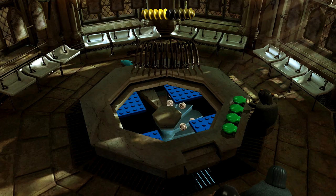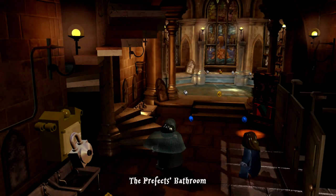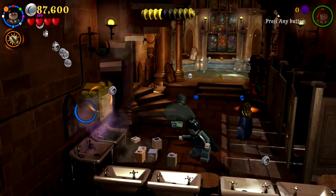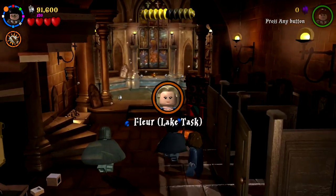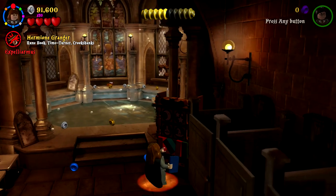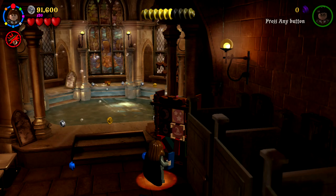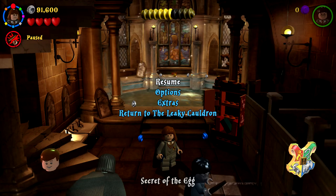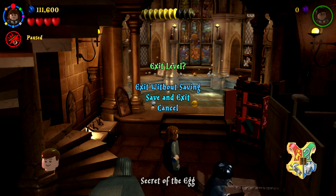Down in the bathtub — we're going to get a bunch of studs and it's very fancy down here. We're going to use Reducto right away on that, and what is inside? Another secret character: our third and final one — Floor Lake Task, very cool! Then we can switch to Hermione over this way. Stars, hats, potion, moon — got it, and there we go. We've completed the level already! Let me get these studs just for good measure — a super short and simple level. We're going to return to the Leaky Cauldron.